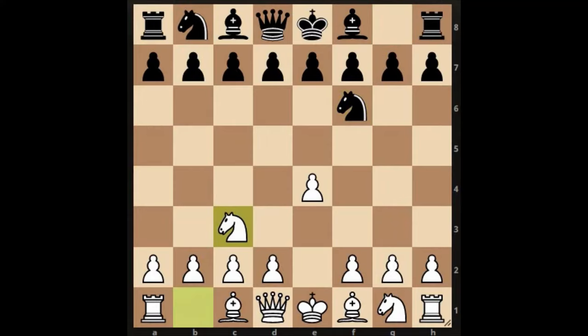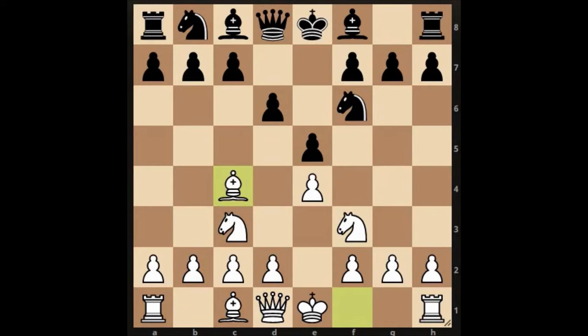Opening the center, attacking a weak pawn with the knight. Attacking the weak pawn in front of the king. Capturing the piece because the only piece that can defend and capture back is the weak pawn in front of the king area. Attacking the head of the snake — if you have a pawn chain, the pawn furthest developed down the board is usually the weakest pawn. We strike the head of the snake and it usually falls quite nicely.